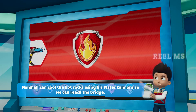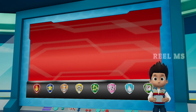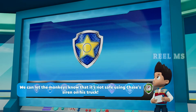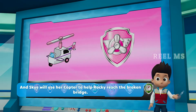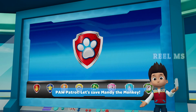Marshall can cool the hot rocks using his water cannon so we can reach the bridge! Rocky can repair the bridge so we can rescue Mandy the monkey! We can let the monkeys know that it's not safe using Chase's siren on his truck! And Skye will use her copter to help Rocky reach the broken bridge! Paw Patrol, let's save Mandy the monkey!